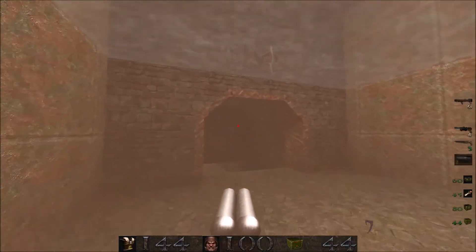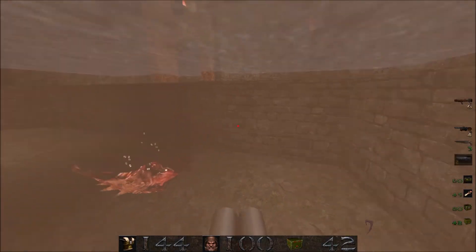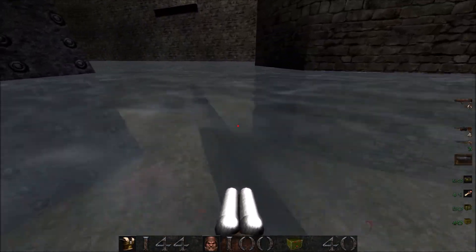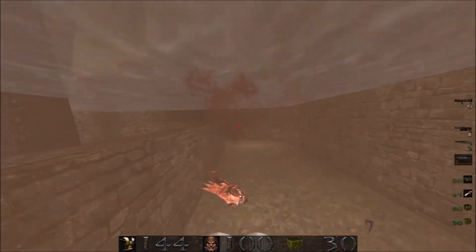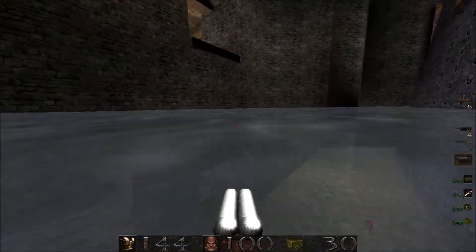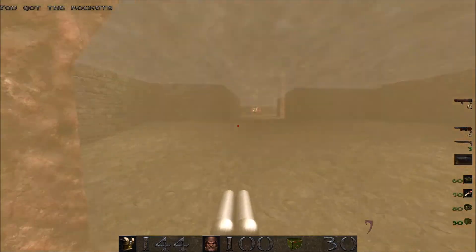Let's drop down in the water to be introduced to another brand new enemy over here. These are the Rotfish! They don't do much - they just swim around and sort of dip at you. There is a bizarre glitch where the game actually counts the Rotfish as two enemies, but when you kill them, you only get credited for one kill.